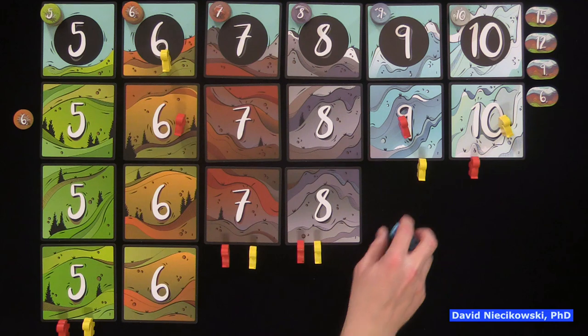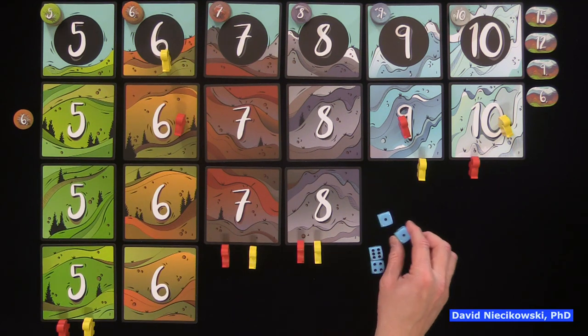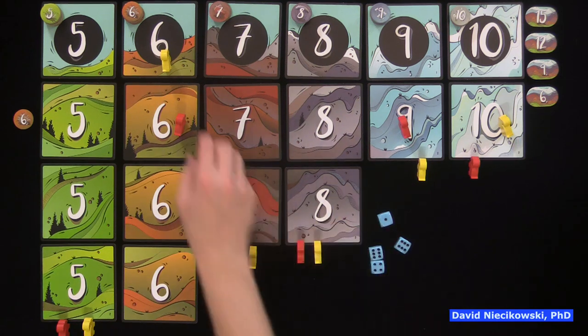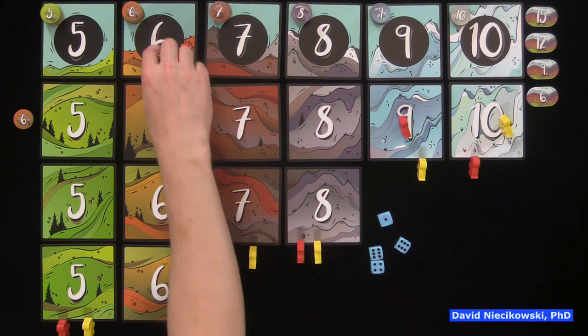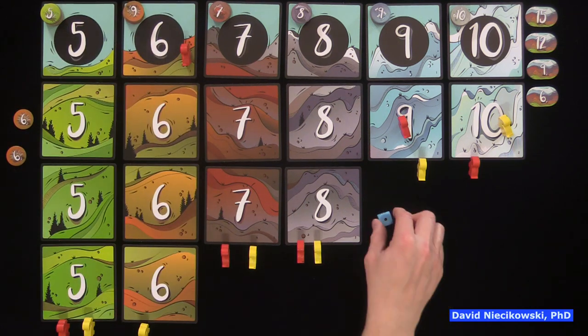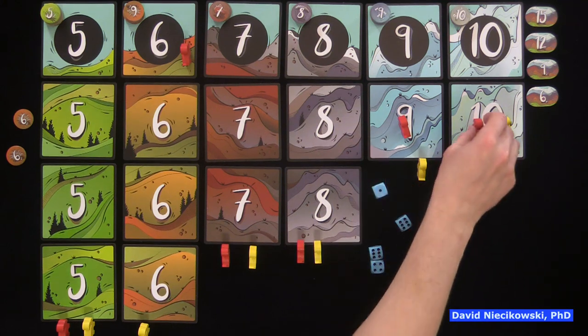The only other rule to know is that if you roll more than one one, you can change all but one of those ones to any number you want. So if I really wanted to kick Julie off the six here, I'd change that one to a six, she'd get kicked off, and I'd get a six. I could have made it a seven, but I wanted to kick her off, so I wouldn't be using that die.